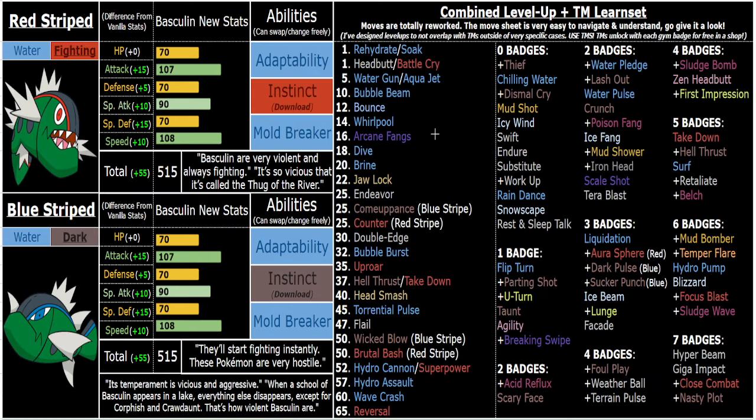Basculin-wise, I've put tons of Pokédex entries on screen that very much scream Fighting and/or Dark. It's so vicious it's called the Thug of the River. It's very violent, always fighting — they'll start fighting instantly, they're very hostile, vicious, and aggressive. Everything else disappears when it appears, except for Corphish and Crawdaunt, which are Dark types — because that's how violent Basculin are.